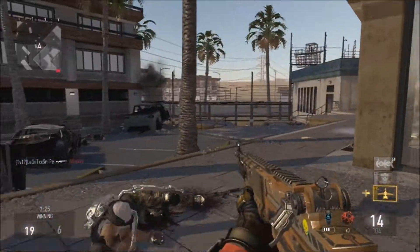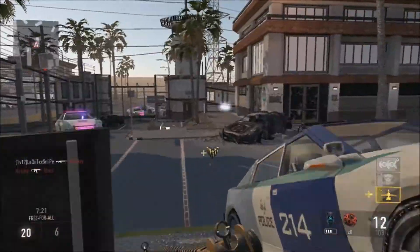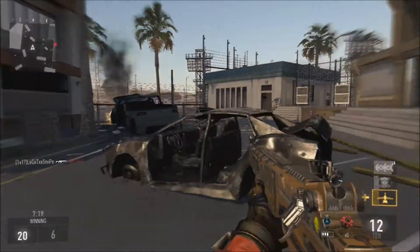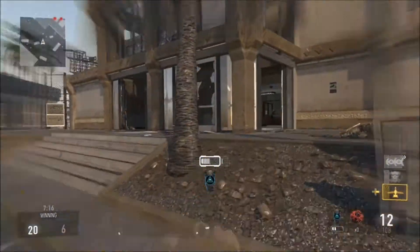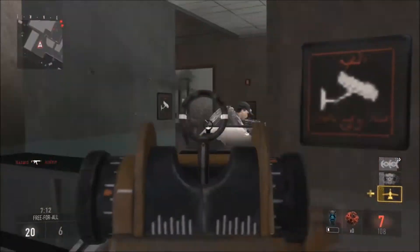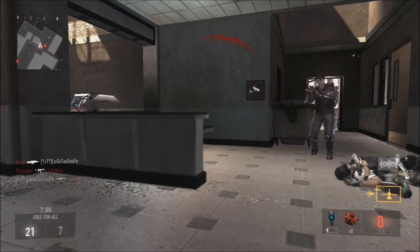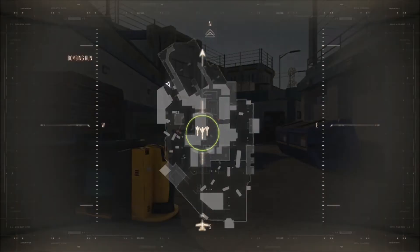With the extra stun damage you really throw people off when you slam down on them, so use that slam and this class will be way better for you. The Exo Cloak — since you have the Overcharge ability — you're gonna be able to use it longer, which helps you get that extra half-second advantage over somebody who doesn't see you right away.